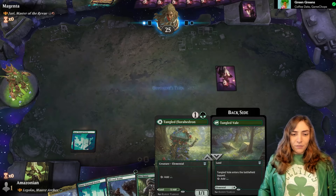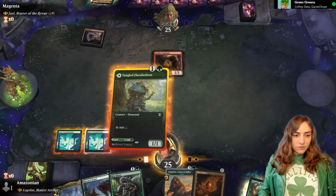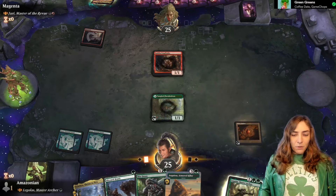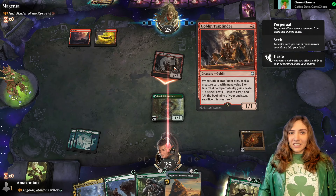I'll save this to be a creature next turn. A goblini? Hello, small goblini. They want this to die. Get down the Mox Amber so when we play Legolas we'll immediately have mana up. Goblin Trap Finder is one of those weird alchemy cards — it gets you a self-sacrificing creature.